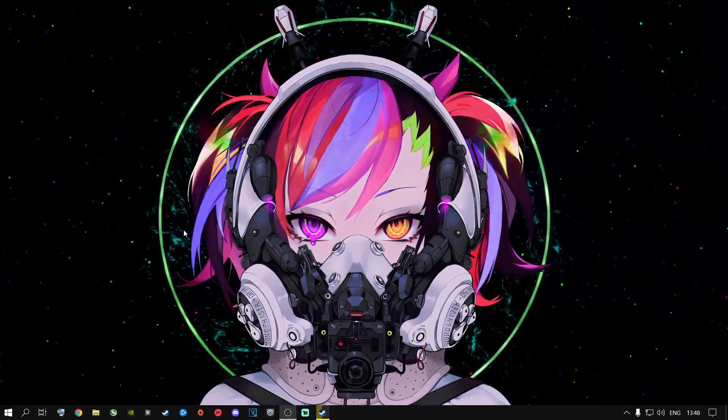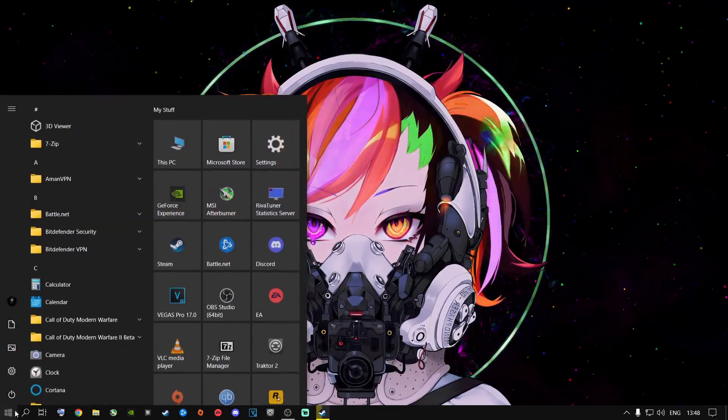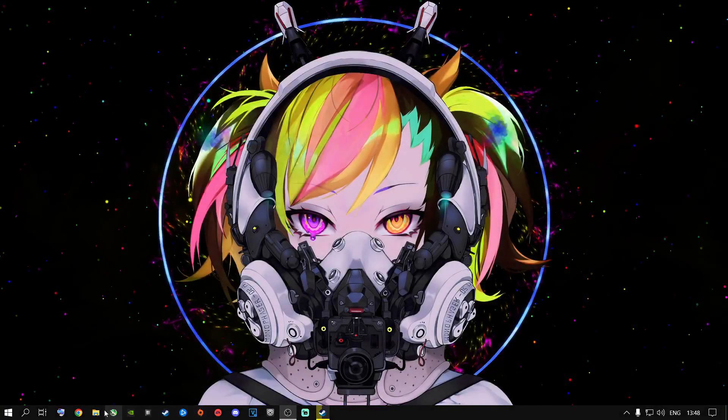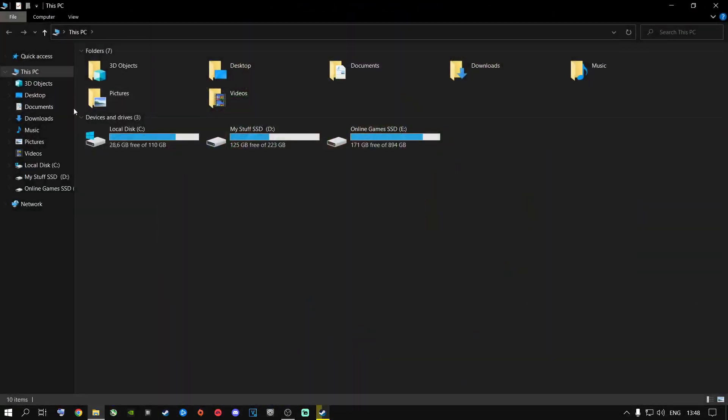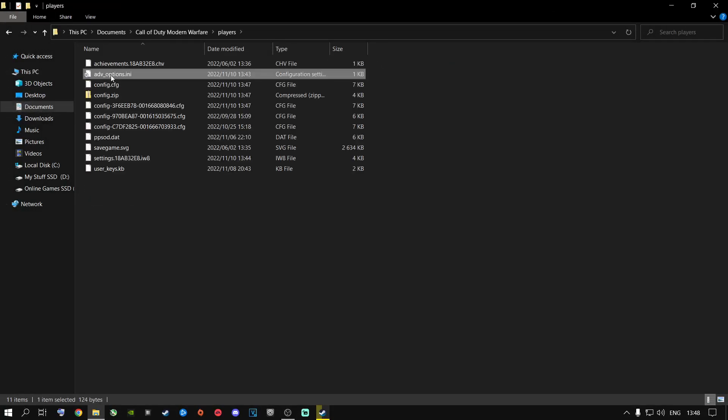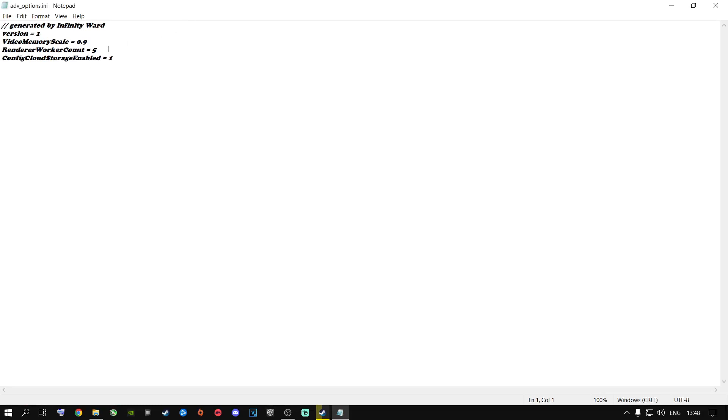On your desktop, go to your start menu, then go to This PC, open your documents, go to Call of Duty Modern Warfare, then go to players, and then open the advanced options file. Mine currently says five — that's my default setting. I have an eight-core machine, the 9700K. So now I'm going to half my cores by changing that value to four. Just go ahead and save it.